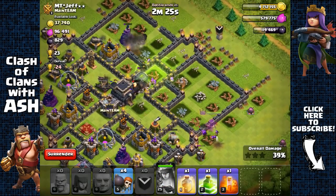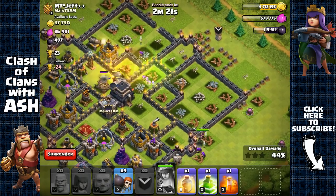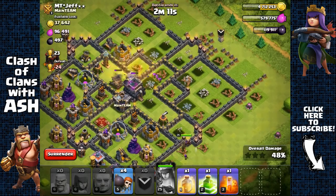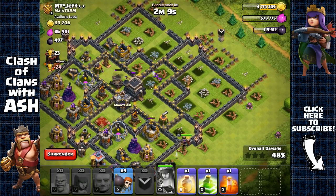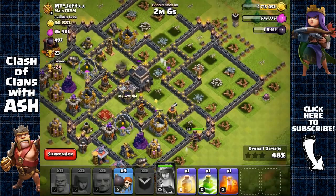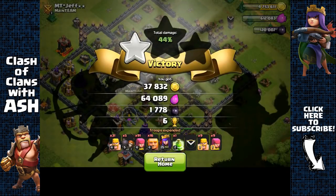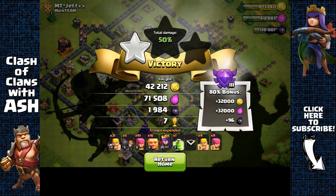That's fine because my archers over there are still able to get that dark elixir storage. So I was still able to get the dark elixir — not a big problem, but the Archer Queen should have gone for the core. We're going to end it at 50% — those archers are going for the town hall. There we go — 2000 dark elixir.